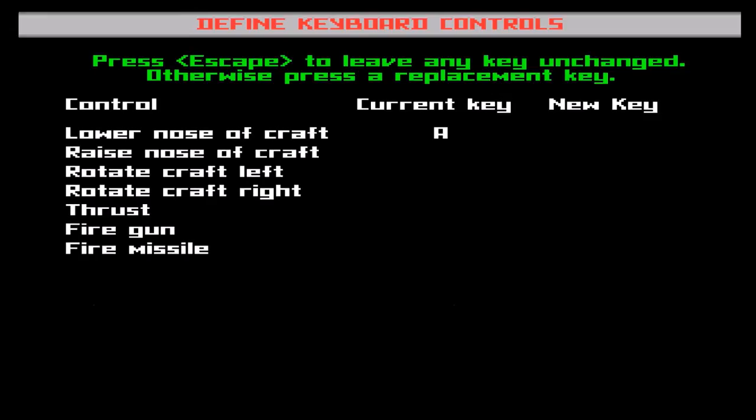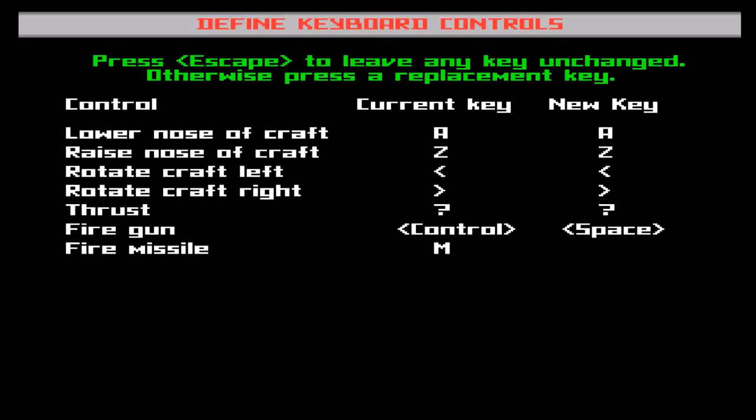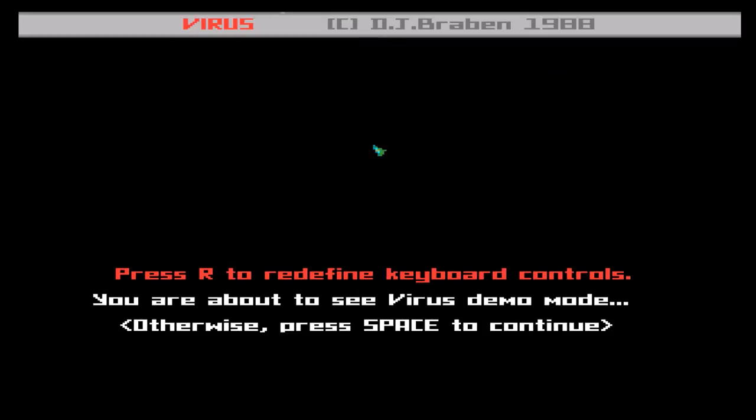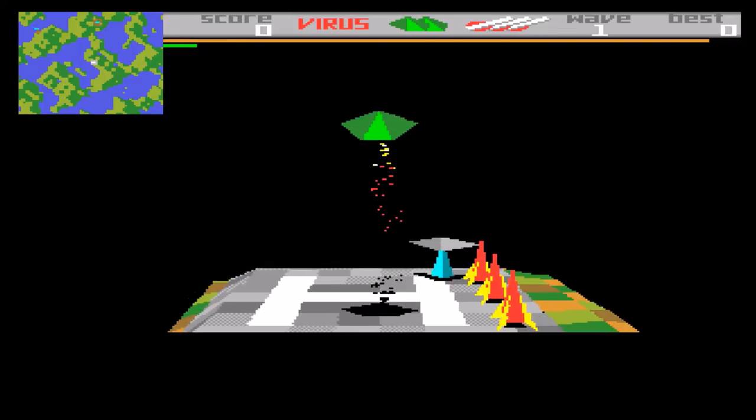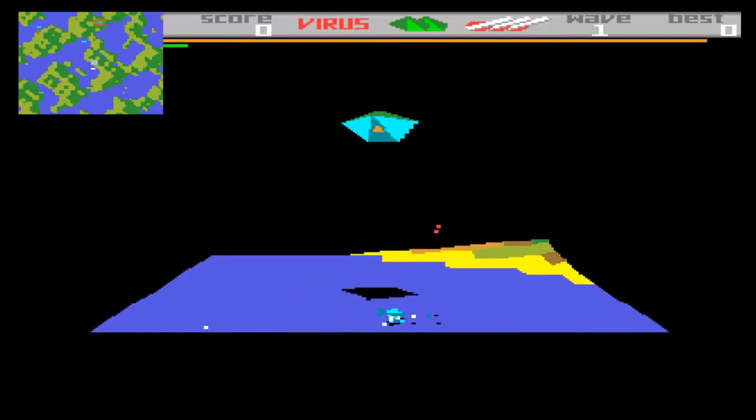R to redefine keyboard controls. To lower nose — current key A, I'll leave that. Z, I'll leave that. Thrust, I'll leave that. Fire gun, I'll change that to space. Fire missile, leave that at M. Right, that doesn't seem too bad — let's see if we can actually get somewhere now. I do believe we can.